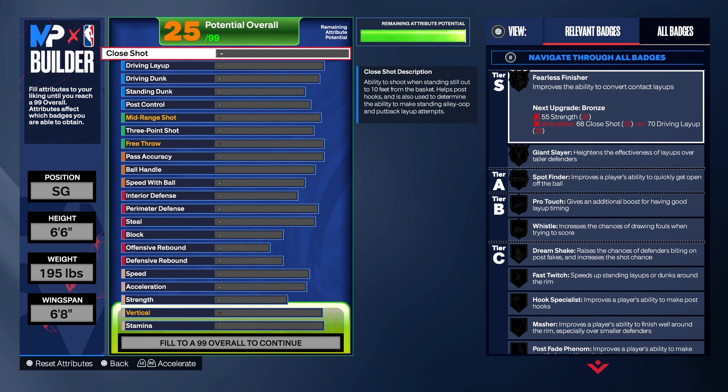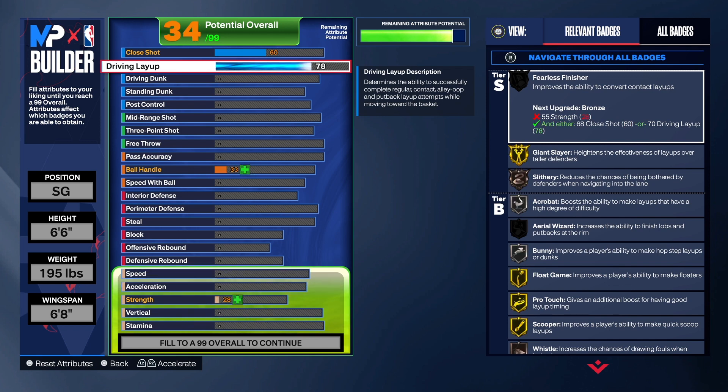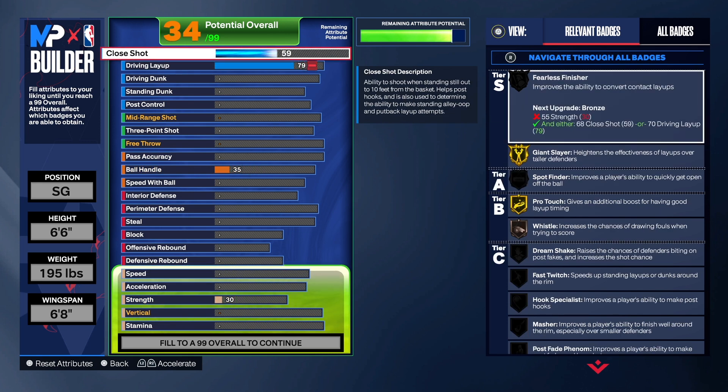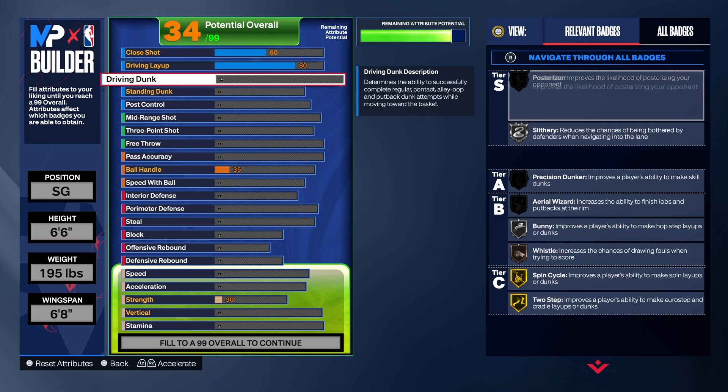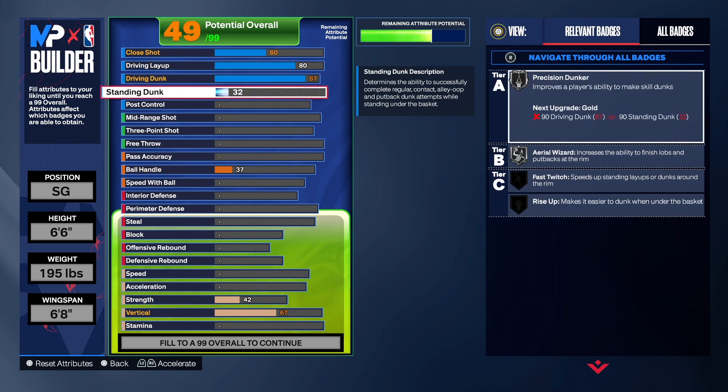For the close shot we're going to take that up to 60 — 60 close shot is good, it's going to go up anyway. For the driving layup we're going to take that up to 80. For the driving dunk we're going to do 87 so we can get some contact dunks — we get posterize on silver, slithery on silver, and precision dunking on silver.